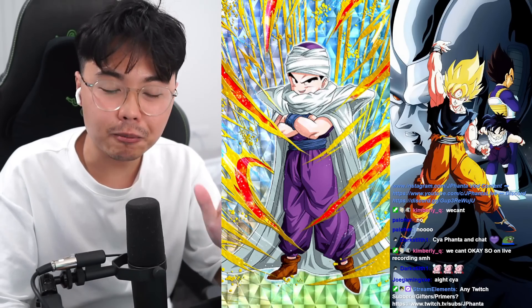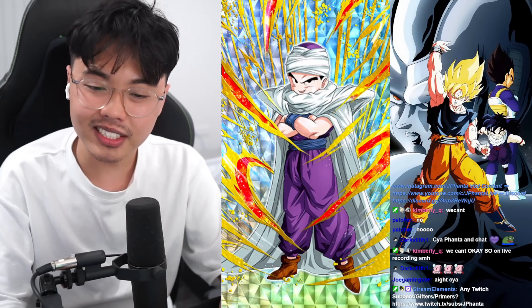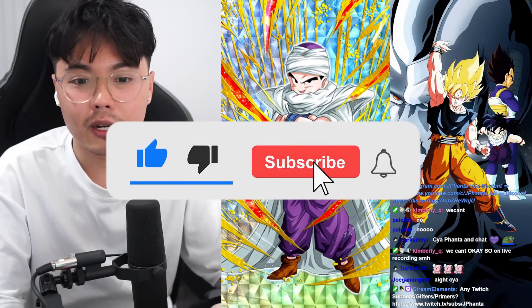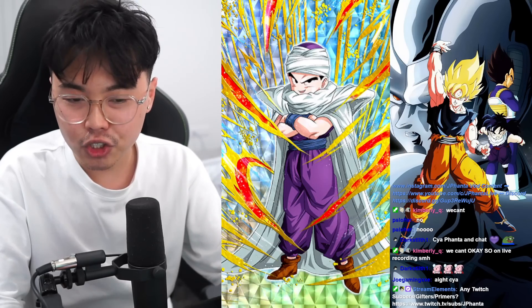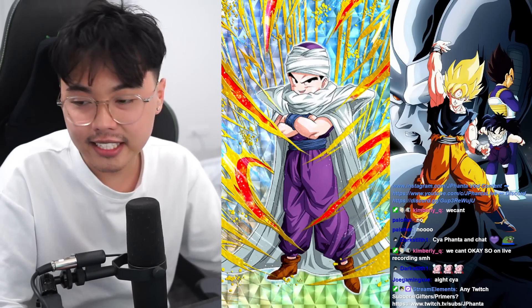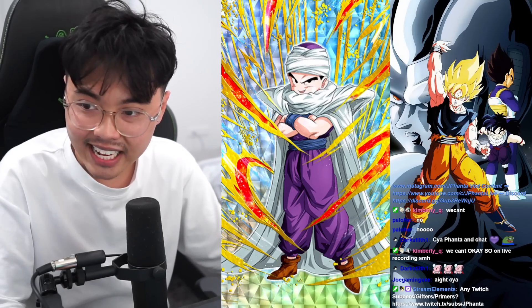The Barbershop support units that you can purchase with Barber Points got an EZA recently. All you have to do is use them in battle on any stage and complete the stage 15 times. I was just link leveling with them and eventually got the EZA medals to get into level 140 and SA 15. With an EZA they've gotten some upgraded stats and skills.